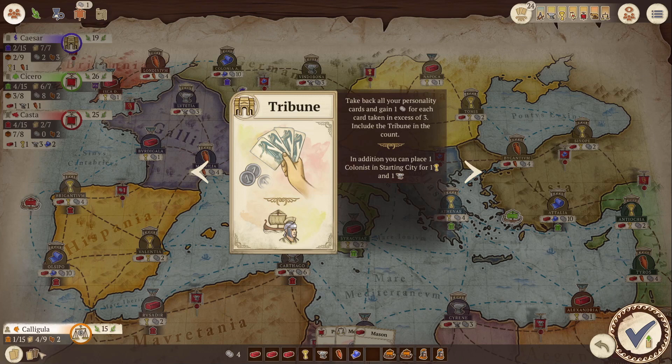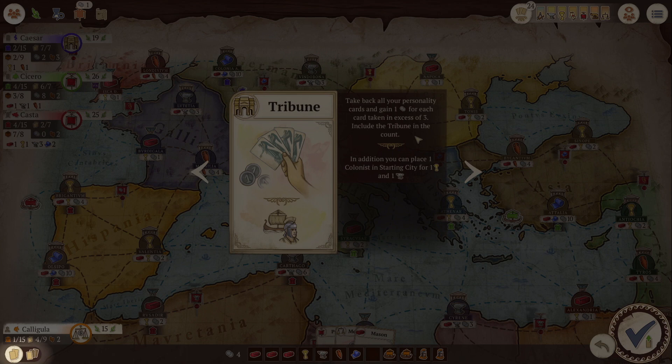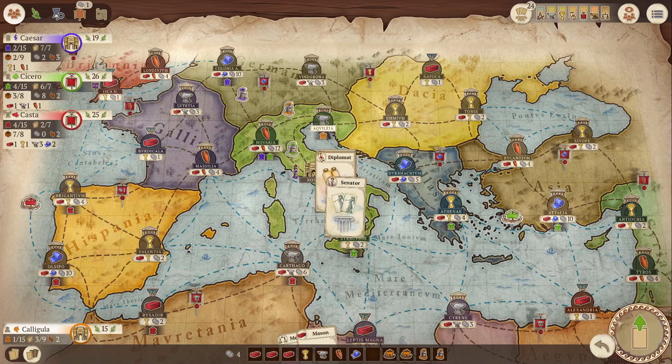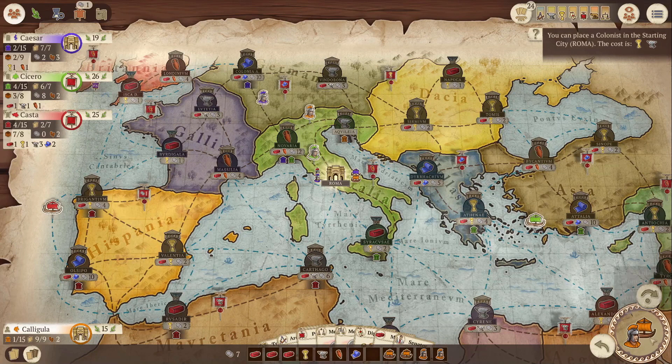The Tribune is the last of the starting cards and is the way you regain all your discarded cards — discarded ones being the cards you have already played. In addition, the Tribune awards you one sesterci for each card you have just regained in excess of three, meaning the first three don't count but every card after that gives you one sesterci. You can always view your discarded cards by pressing the button on screen. In this case I would regain five cards, giving me a total of three sesterci.